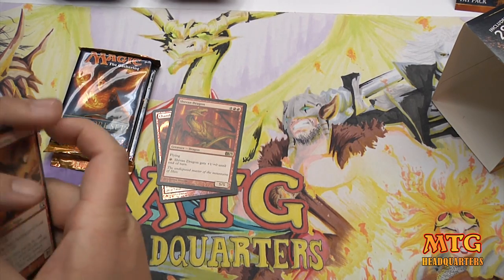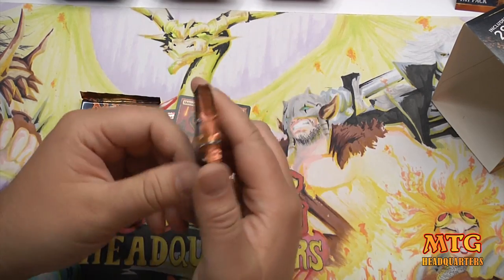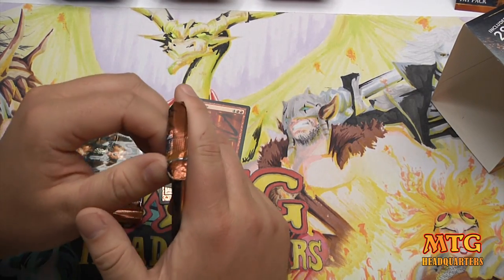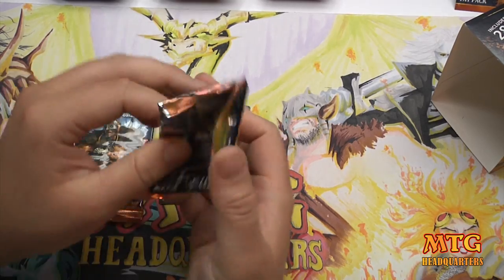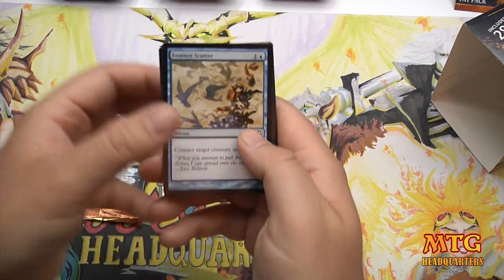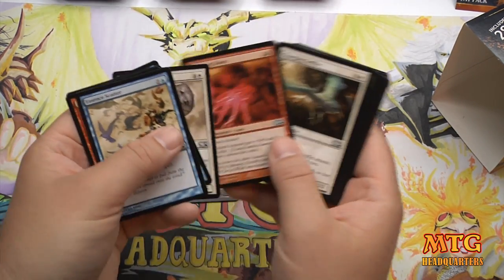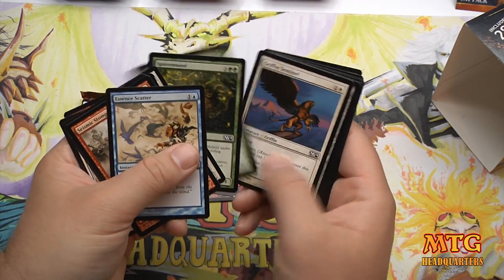Shiv's Embraces, Lava Axes — you've got your burn spells at the bottom, and a Volcanic Geyser, so it's actually not too bad. A lot of the burn spells are at uncommon or even common, so hopefully you can pull some in the booster packs. I like to pretend these are the only cards I have and assess the overall goodness. Lightning Talons is amazing — an amazing attachment in limited, I love it.